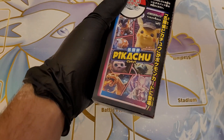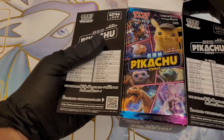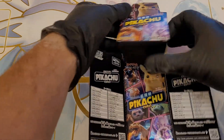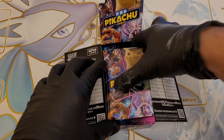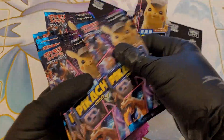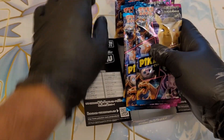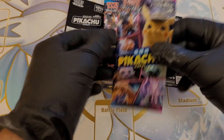It's a nicely designed box. So we have 20 packets — one, two, three, four, five, six, seven, nine, ten, eleven, twelve, thirteen, fourteen, fifteen, sixteen, seventeen, eighteen, nineteen, twenty packets. Four cards in each, and we're looking for Charizard GX and Lieutenant Yoshida.